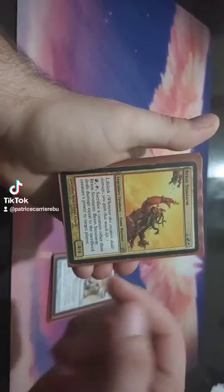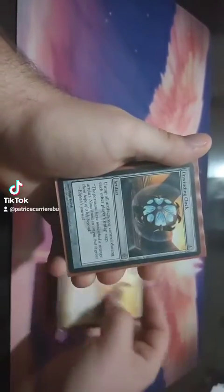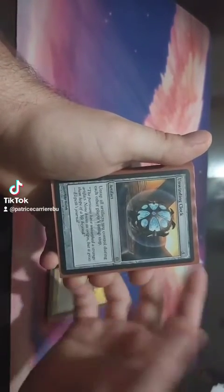We have Brion Stoutarm, flinging our creatures at our opponents whenever they're about to wrath and gaining us life. We have Unwinding Clock, so we can untap all of our artifacts on everybody's turn.